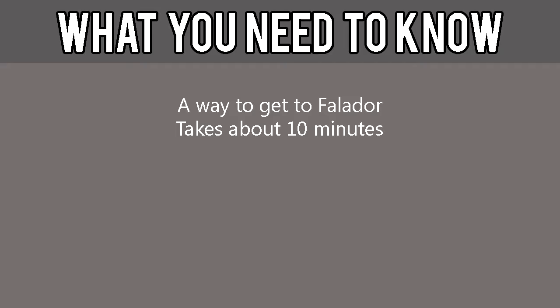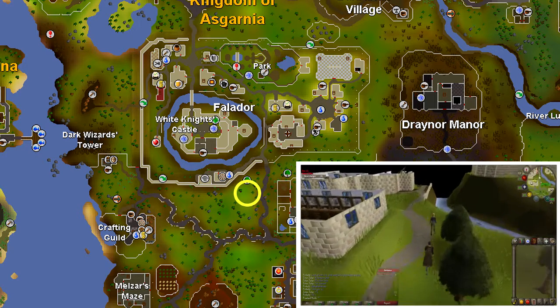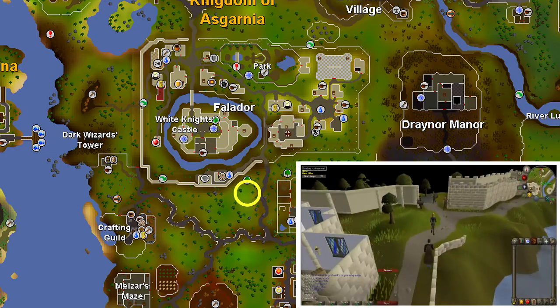What you need to know for this event is that you will need a way to get to Falador, and it takes about 10 minutes to complete. The 2016 Easter event starts just south of Falador near the Edgeville altar.